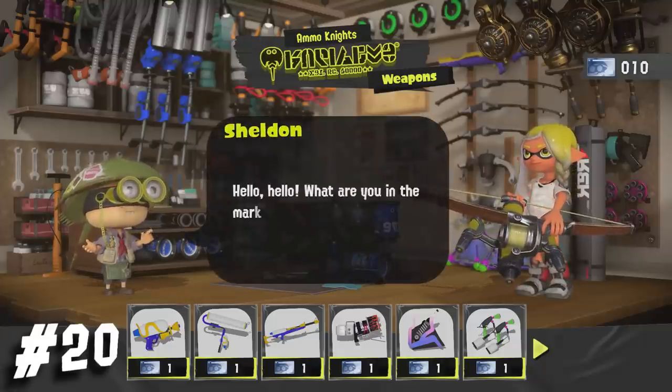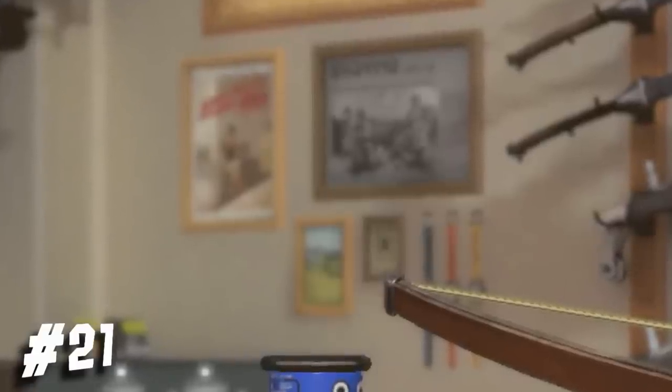Here in Ammo Knights, you can see a lot of different parts, like the Dynamo's golden handle, ink tanks of a heavy splatling, etc. Right before you enter the building, you can see a bunch of watches hanging on the wall, as well as a bunch of pictures, however the placements are different when you're inside.